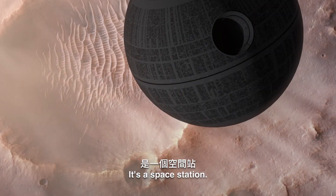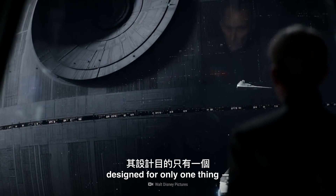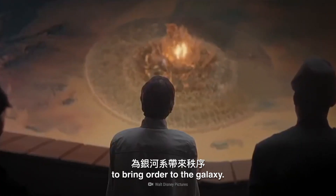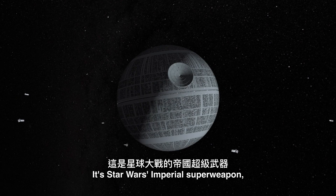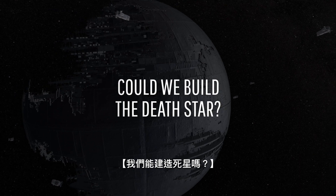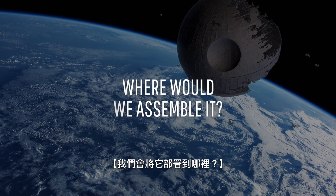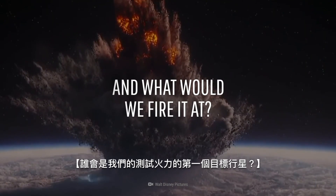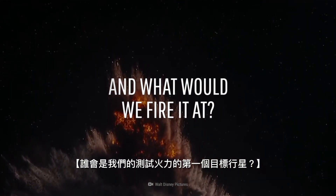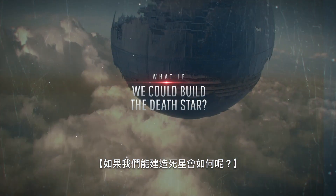That's no Moon — it's a space station. The enormous planet-killing kind, designed for only one thing: to bring order to the galaxy. It's Star Wars' imperial superweapon, the Death Star. What would it take to build a star like this? Where would we assemble the Universe's biggest weapon of mass destruction? And what unfortunate planet would be the first target for our test firing? This is WHAT IF, and here's what would happen if we could build the Death Star.